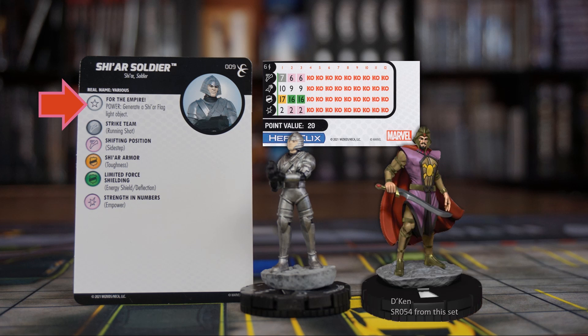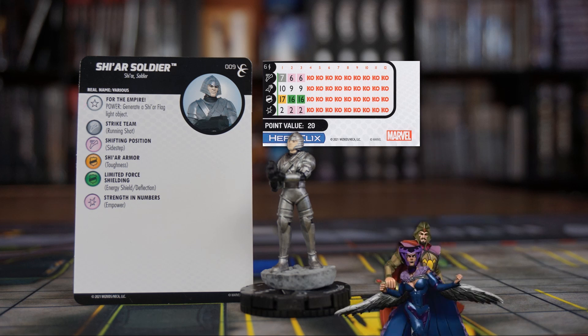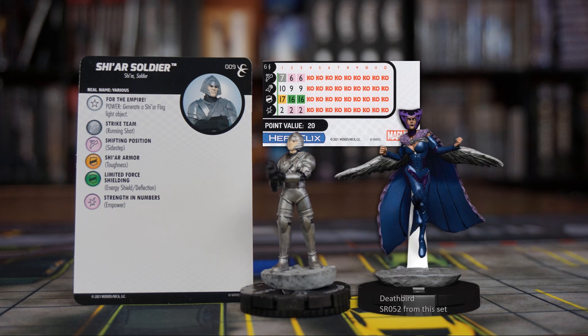Not only can D'Ken generate Shi'ar Soldiers with his Leadership variant, but he also has a unique modifier that increases range by plus one for friendly Shi'ar characters that occupy or are adjacent to a Shi'ar Flag light object. Getting several of these Shi'ar Soldiers will be good if you have D'Ken. Deathbird, another Shi'ar super rare in this set, is also able to use these Shi'ar Soldiers as fodder for her Mastermind variant, even from four squares away. So this is another common character you'll want several copies of.